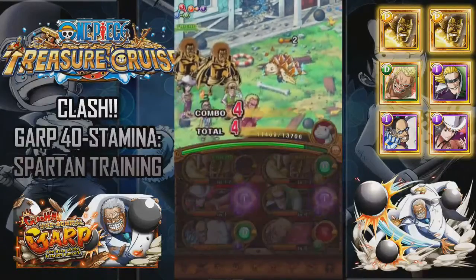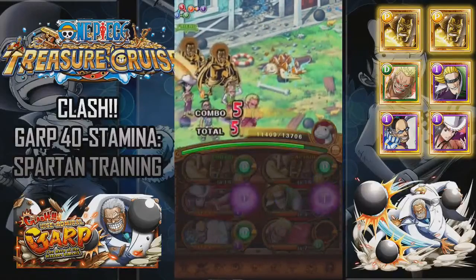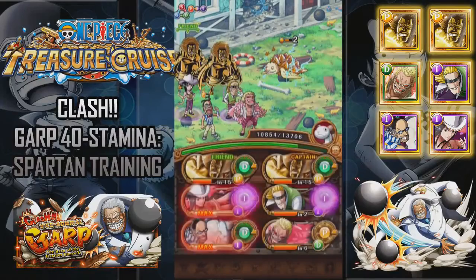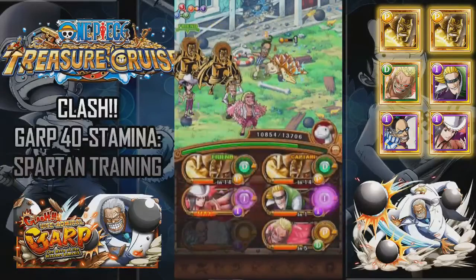I've got to get rid of that intelligence orb. Even though we're going to have Doflamingo special ready, we can't afford to have Sengoku with a negative orb when we come up against Kobe, because we have to do some damage to him. The team I used before — you can also use Dex Hawk with that team, and instead of Robin you can use Koza.